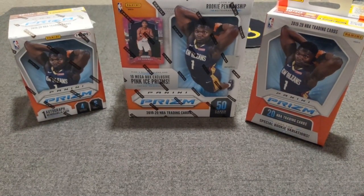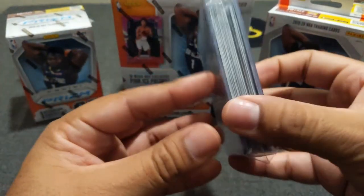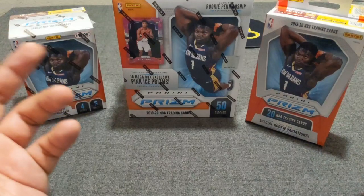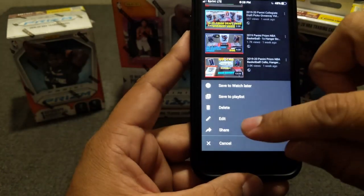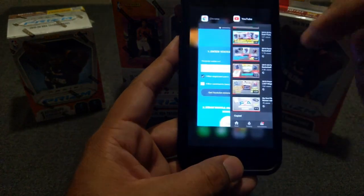Before we do that, I want to do the two giveaways. The DraftPix Collegiate giveaway that has the two Zion base and a lot of cards inside wasn't claimed, so I'm going to go ahead and redo that giveaway. Let's go to that video and do this as quickly as possible — it's the Mega Box one, so I'm just going to share that. Let's copy the link — link copied.